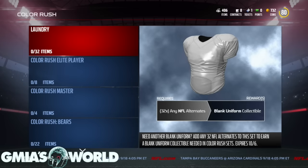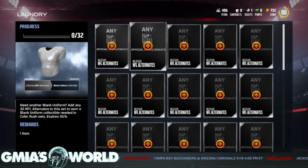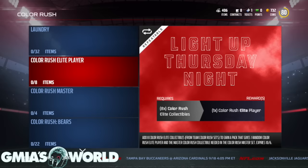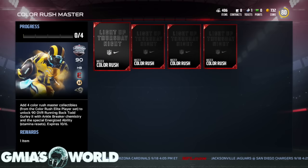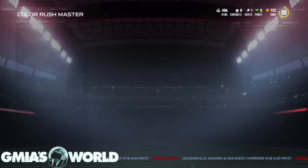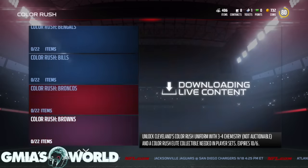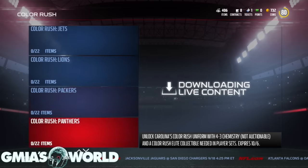Here are all the sets right now. You got the laundry set where you can add 32 NFL alternates — any one of them — to get a blank uniform. You also got a Color Rush Elite player set, where you add eight Color Rush Elite collectibles from Team Color Rush sets. And then there's Color Rush Master, which is for Todd Gurley.